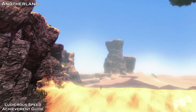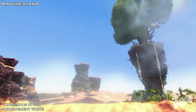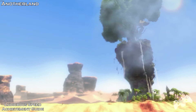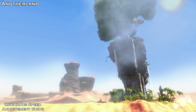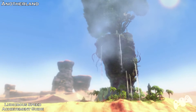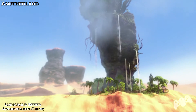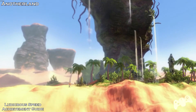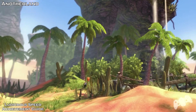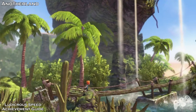Hello everyone, this is Plasma here, welcome. We are now playing a game called Max the Curse of the Brotherhood. This is the prologue, and it's called Another Land. The achievement we're going for is called Ludicrous Speed, and this is achievement based. We have to get to the top of this tower within five minutes. I'm not sure when the timer starts, so I'm just starting out the tower.